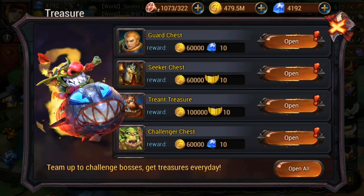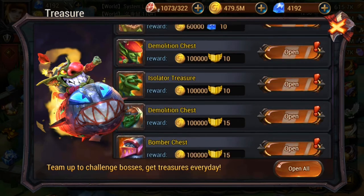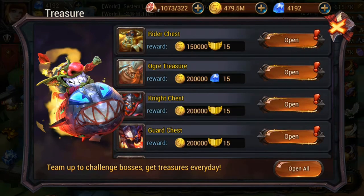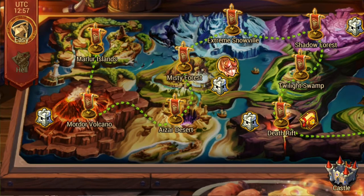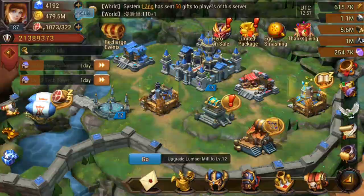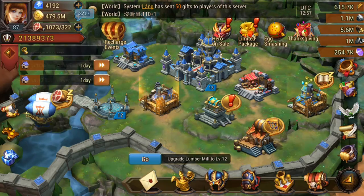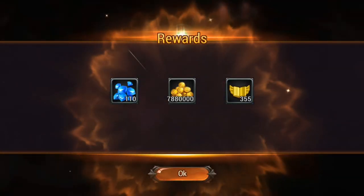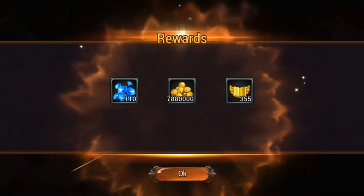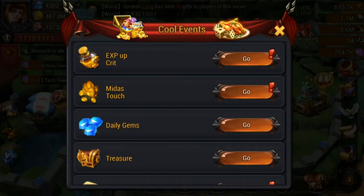Your treasures are a mixture of how far you're going in the game and defeating bosses. The more bosses you've defeated, the better the rewards you're going to get. Make sure you're coming into your maps and fighting the dungeons in each map, because the further you are through the maps and bosses the better the rewards. When I claim these I'm going to get 110 diamonds — so now we're at about 880 diamonds straight off the bat.